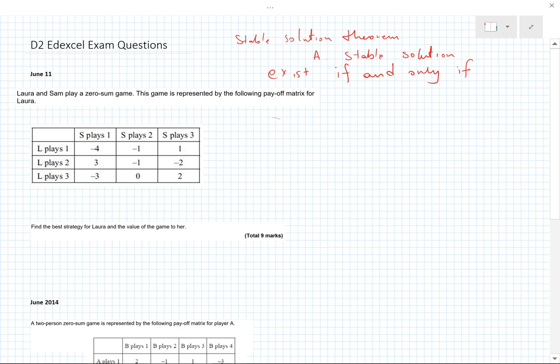The stable solution theorem says a stable solution exists if and only if — and this is an important mathematical idea, a necessary and sufficient condition — the row maximin is equal to the column minimax. It's often part of the question; it isn't here, but I'm going to do it anyway to show that this payoff matrix has no stable solution, no saddle point.